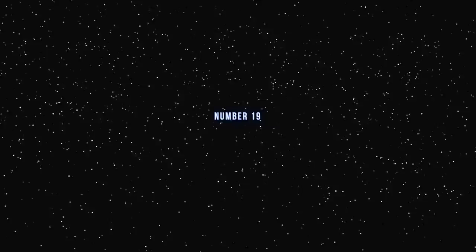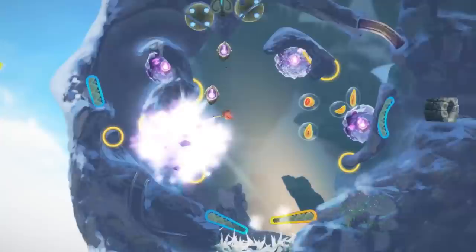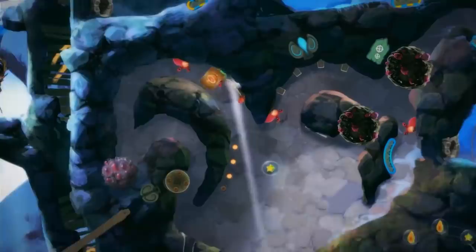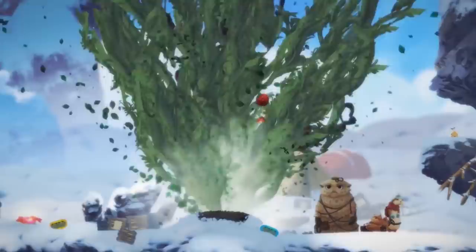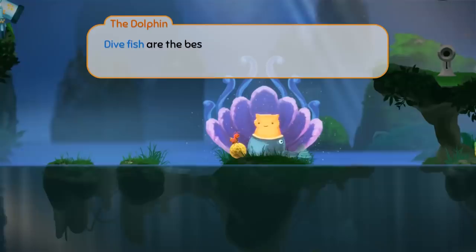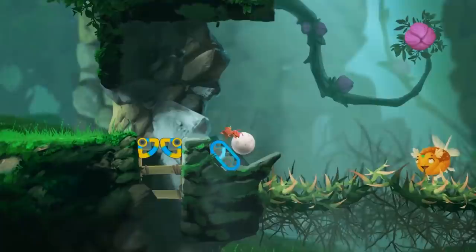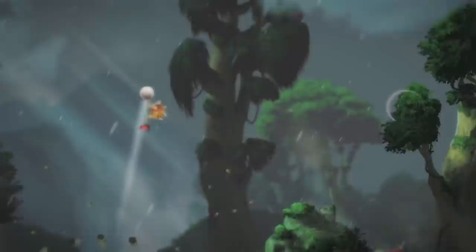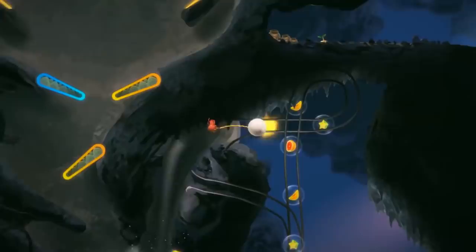Yoku's Island Express combines pinball and platforming, which sounds cool, but does it actually work? Not only does it work, it's awesome. The world is so thoughtfully built that getting from point A to point B often takes just a few well-timed flips of your paddles. To me, that's a mind-boggling achievement in level design. That said, backtracking can get tedious, and if you like combat, you should know that this is more of a relaxed, exploration-focused adventure. There are enemies and a few bosses, but the joy of Yoku is in shooting around the map, solving pinball-based puzzles, and discovering all sorts of secrets. The story is also pretty charming.